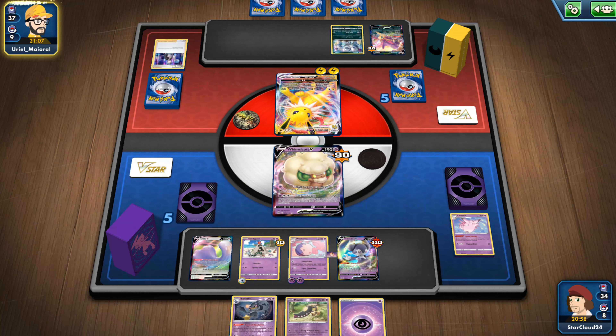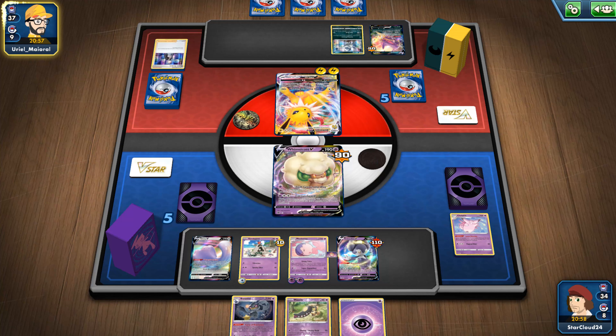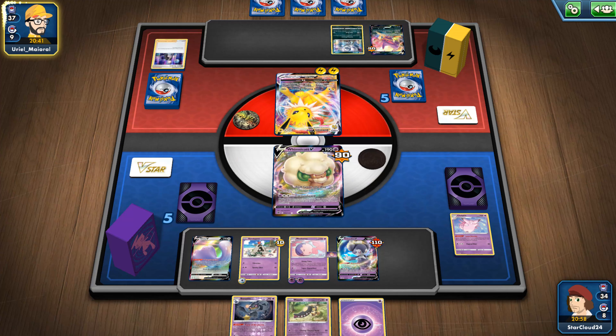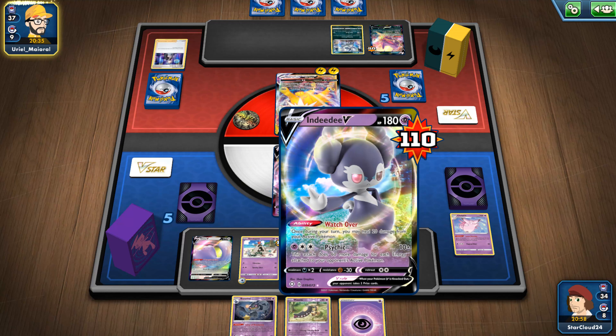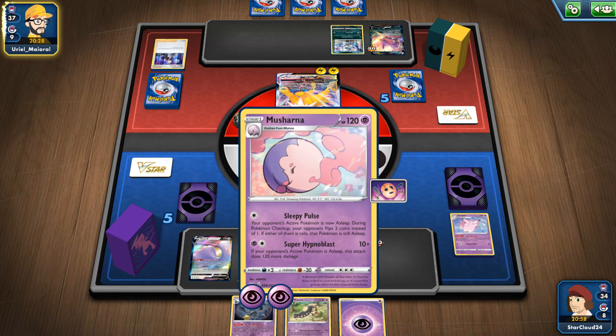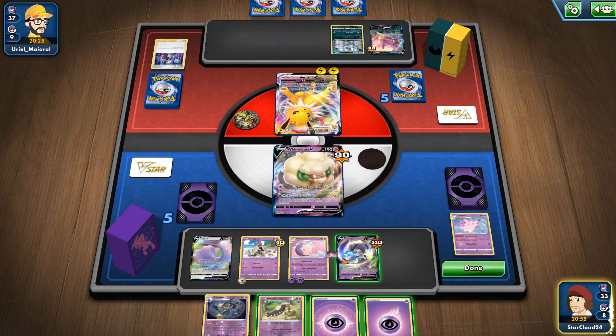How could he ensure that he wins — by not attacking Whimsicott? But he has to with that move. Yeah, he has to kind of gambit that my Musharna doesn't work, which is a good gambit — it really is. Or he somehow Boss's Orders my Musharna out — well no, that wouldn't work either. What I would do with his Jolteon is attack my Whimsicott — kills my Whimsicott and attacks DD, which takes out DD, and he'll get four prize cards. Hope that my Musharna doesn't seal the deal by putting it to sleep. Oh, interesting.